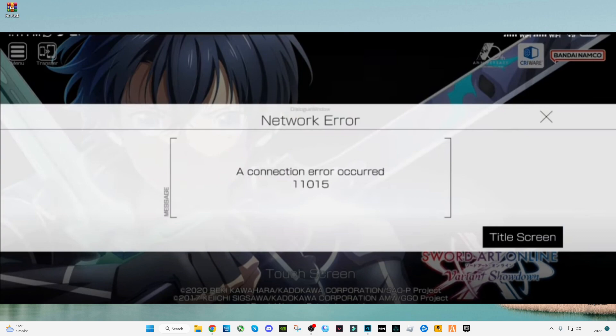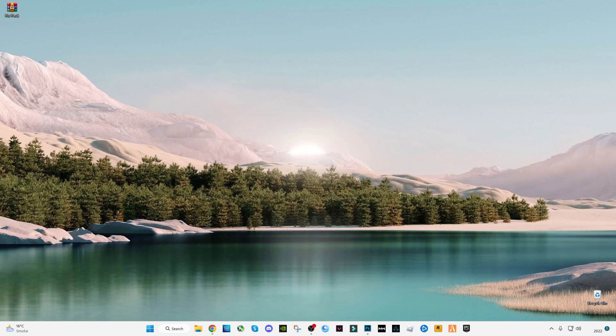Let's get started with the video guide. There is a link given in the description — click on that link. There may be some ads when you first click; when the website opens a pop-up, just close it.